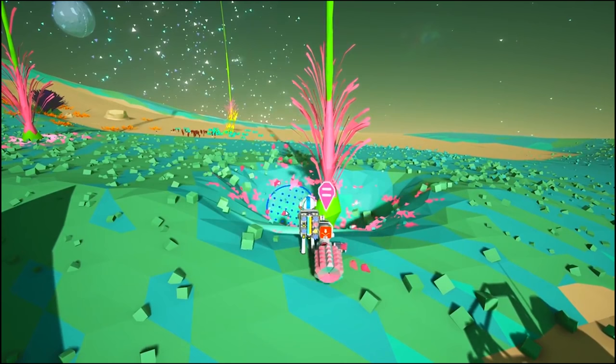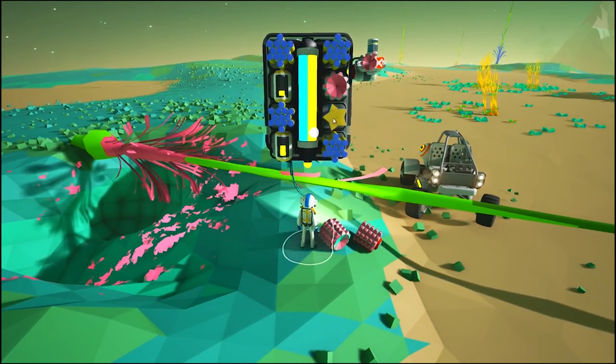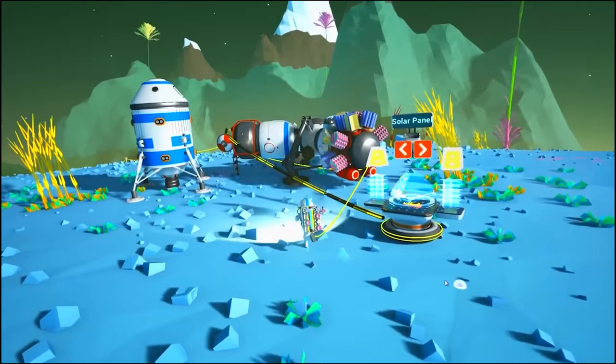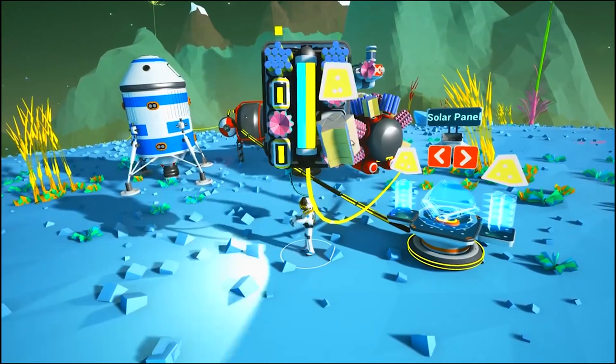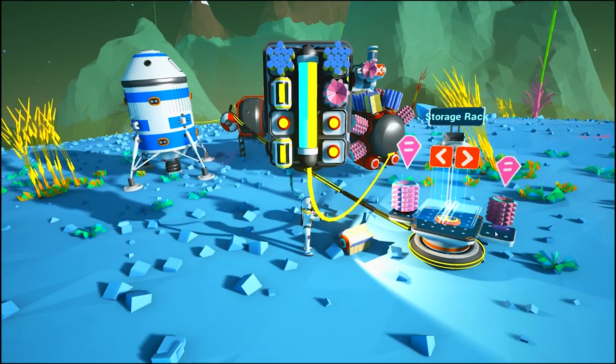One of the first things about Astroneer that stood out to me was the lack of a traditional UI. Your inventory is represented by an up-close view of your backpack, which uses a similar attachment system as what we see on vehicles and structures within the game — items and components simply snap into connection points. Co-founder and artist Adam Brommel describes Astroneer as having a diegetic interface, a style used in popular games such as Dead Space and Far Cry 2, meaning the game has almost no 2D elements and everything in the world can be handled through a 3D model.